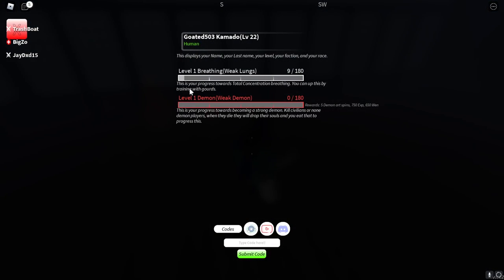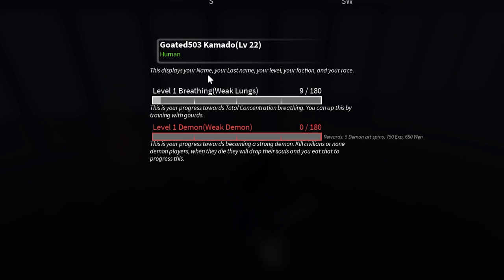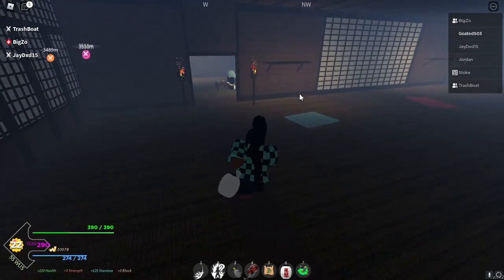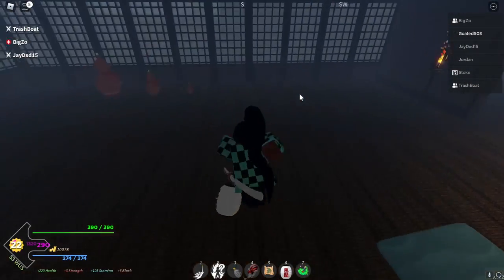If you press M and go to the book, you guys can see the level of your breathing if you have the thing unlocked. I currently have weak lungs — I'm at 9 out of 180. To increase this, it says you can get this up by training with gourds. I've also heard you can increase it naturally by breathing, but I'm not too sure about that. Don't quote me on that.